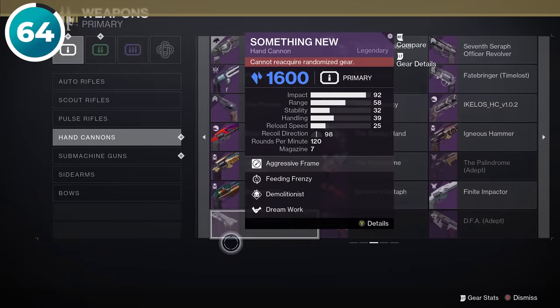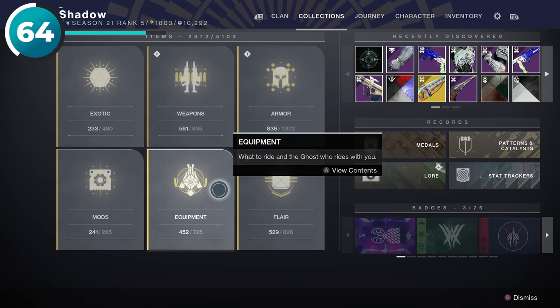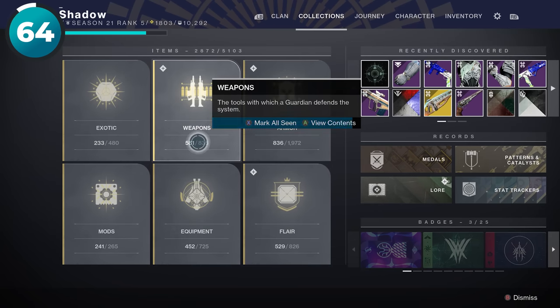If you're still going into your collections and individually marking stuff as seen, you're kind of doing it wrong. You can simply mark everything as seen all at once from the main collections menu.